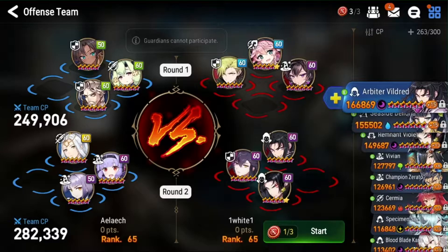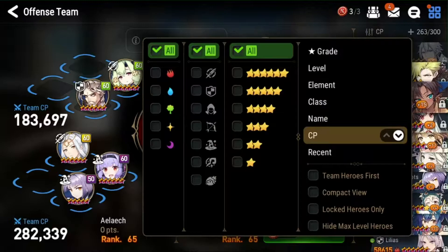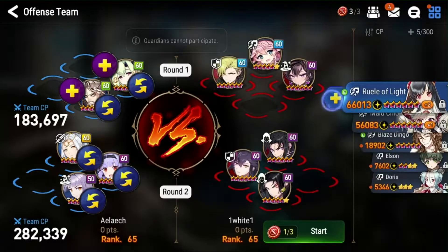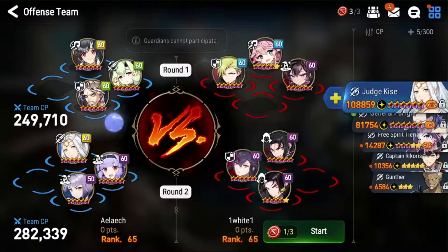We're going to go for this team — top team. We're going to go Alencia, we'll bring Charles. I think instead of a Flurry, we'll bring... let's bring a little L. Or I guess General Pergus will probably be fine.